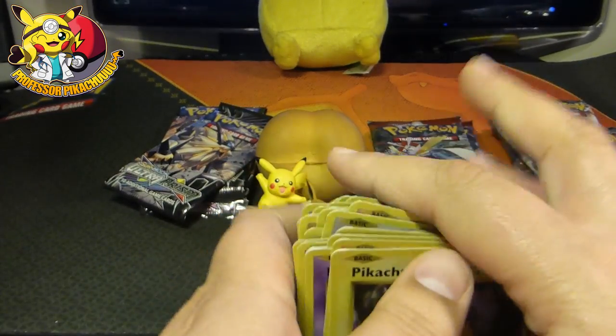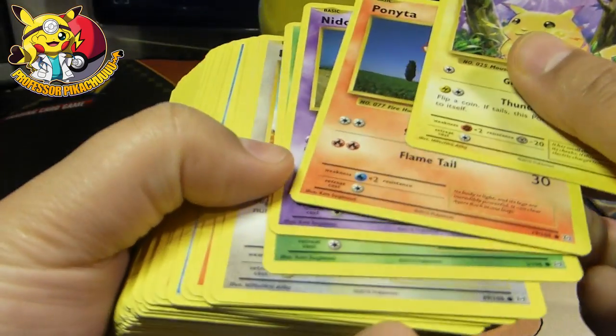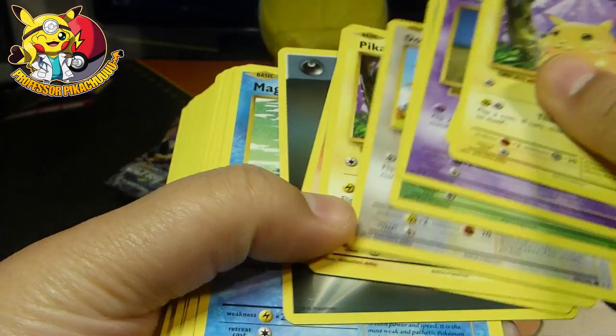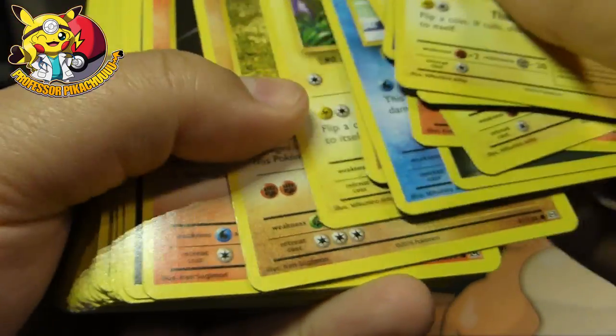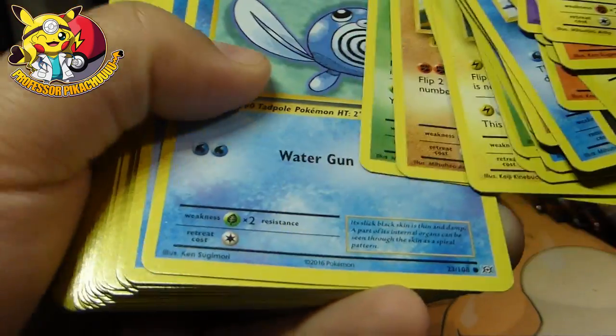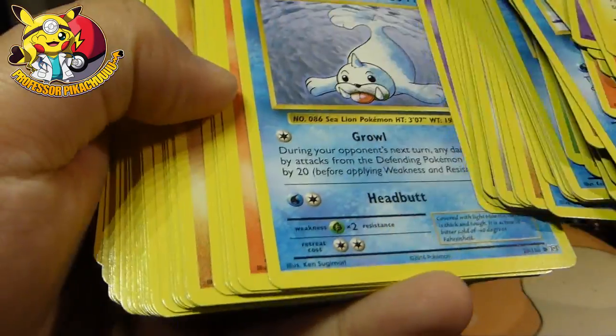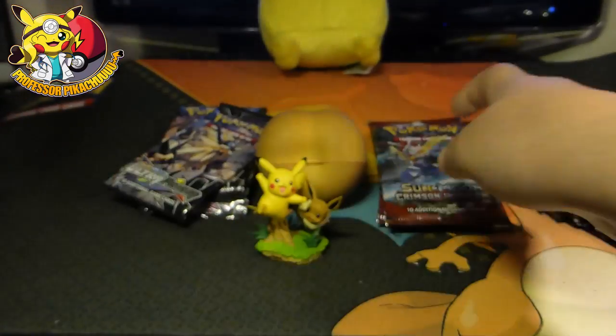So all the cards I've just pulled — they're all pretty much the same. All commons by the looks of it. Common, common, common. All of these are commons, but I will go through and make sure I don't need any of these. I might need some of the Energies. Let's get on.